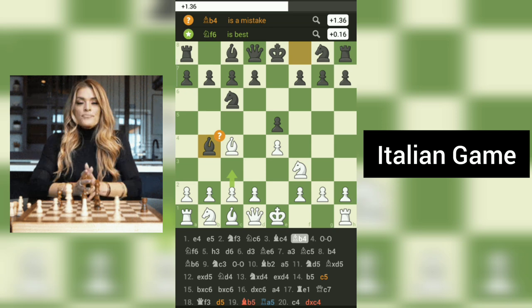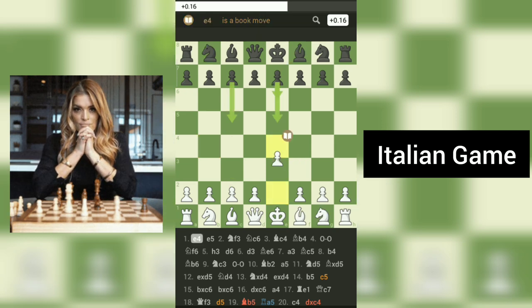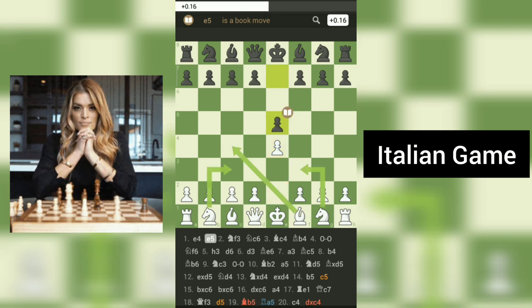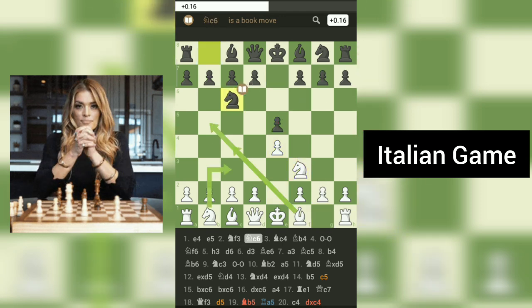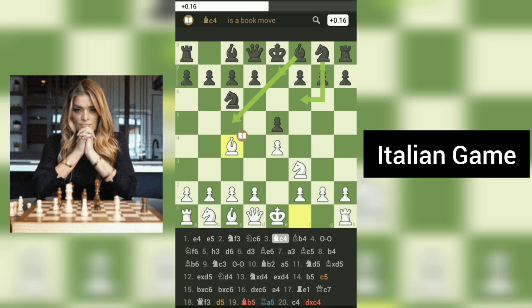The Italian game is one of the oldest and most popular chess openings in the world. It arises after the moves 1.E4 E5, 2.Nf3 Nc6, 3.Bc4. The main idea behind this opening is to establish a strong presence in the center of the board and develop the pieces harmoniously.